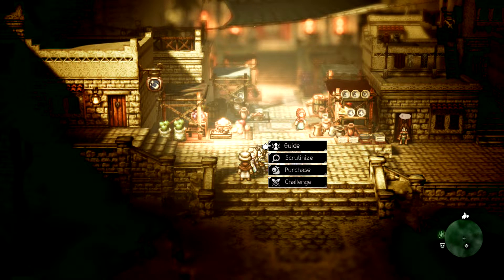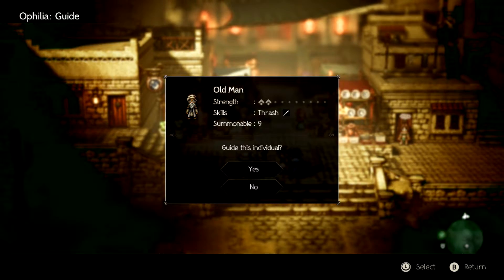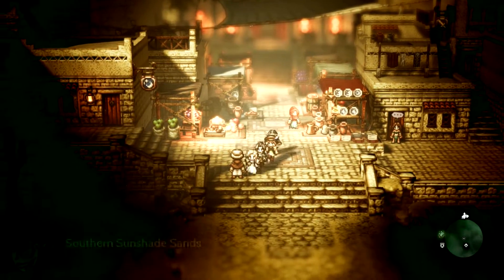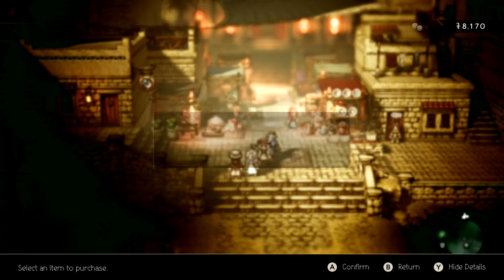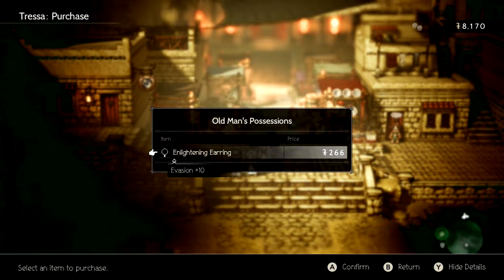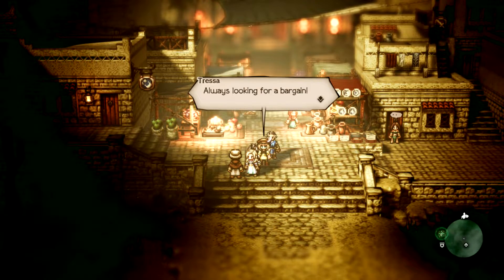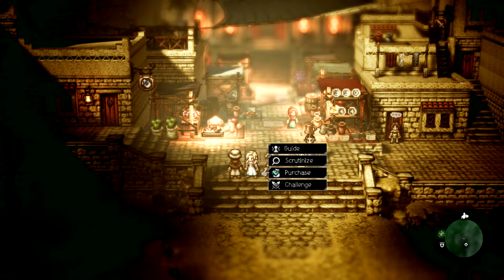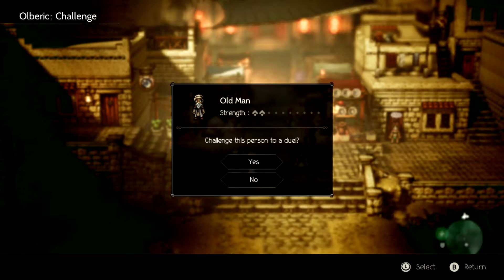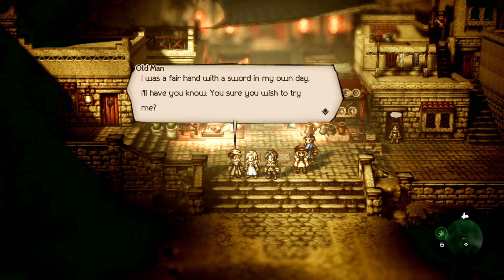I guess we can guide this guy — let's see what he's got. Thrash with a spear. Old man, well maybe we'll do a little more than just guide this old man. Purchase anything? Enlightened earrings — eh, why not, we got the money. So we can purchase stuff and we can challenge him — he's only level two strength. Do we really want to beat up on this old man?